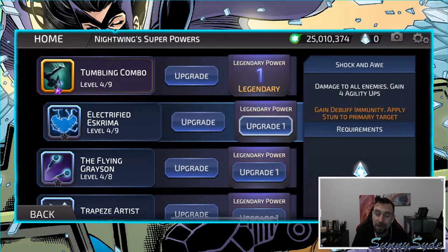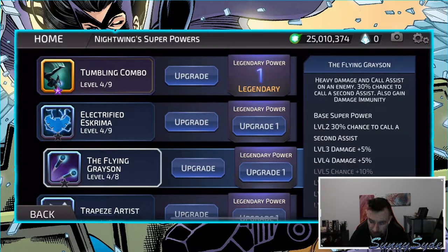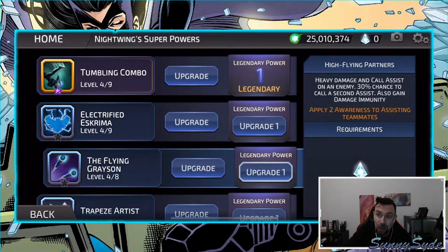Ability 2: damage to all enemies, gain four agility ups. You really don't need the agility ups because you have so many awarenesses and evasions — they really don't matter. He gains defense with evasions, debuff immunity which is cool and definitely useful, and applies stun to the primary target. The debuff immunity and stun to the target is amazing with the legendary power. His third ability: heavy damage, call assist, 30% chance to call assist again, gain damage immunity — just like awareness. Apply two awarenesses to assisting teammates.